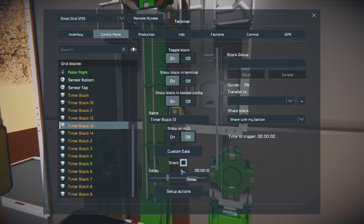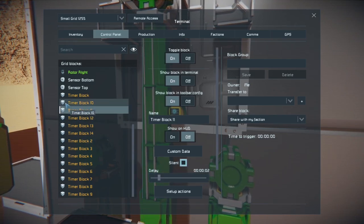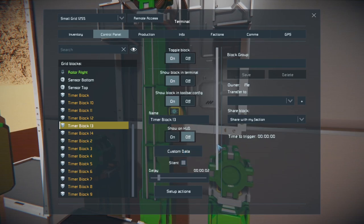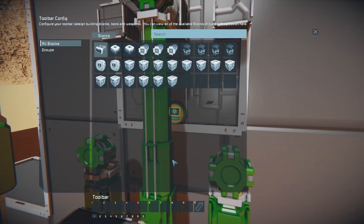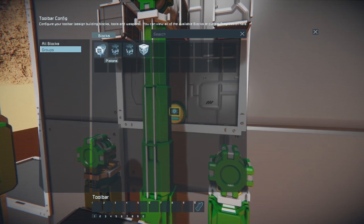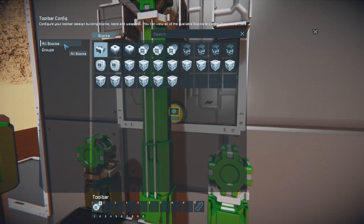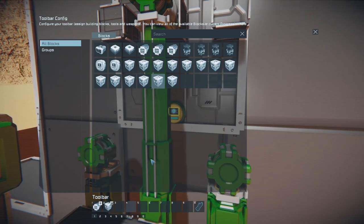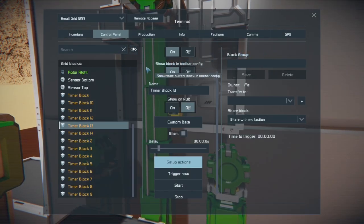Timer block thirteen: silent, delay of two seconds, set up actions: reverse the pistons again. Finally with timer block thirteen we're going to start timer block eight. This is similar to timer block six in the upward position, restarting the sequence by triggering timer block one. Then we simply have to set sensor bottom.